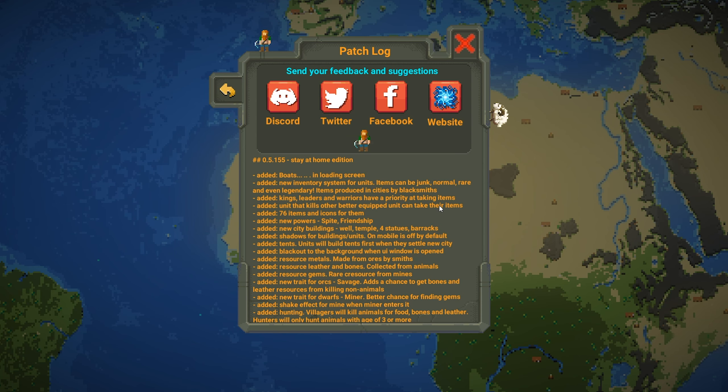There are new powers: spite and friendship. Spite is an ability where you cast it on a nation and they will fall out with someone and wage war with them. Friendship is the opposite — it makes a nation calm down. Unfortunately you can't choose specifically who you want to use the power on, so you can't have certain kingdoms fight each other. I'm still looking into that.